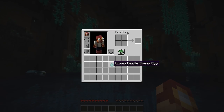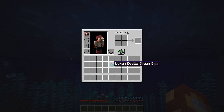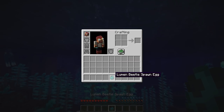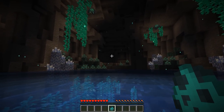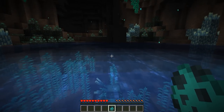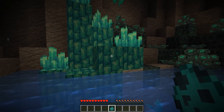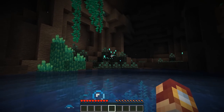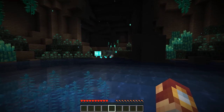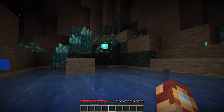This new mob is known as the Lumen Beetle, and I absolutely love the idea of more bug-type mobs in Minecraft. We have the bee currently and the bat, which isn't even a bug and is really useless. Definitely more flying creatures would be amazing, but the Lumen Beetle is one of my favorites. The reason why is they actually glow, as you can see here — they have an emissive texture set which absolutely looks amazing.